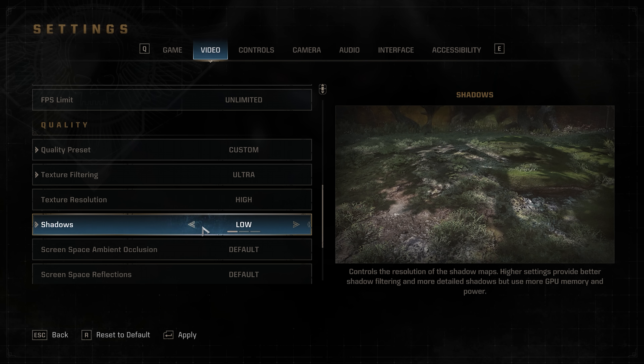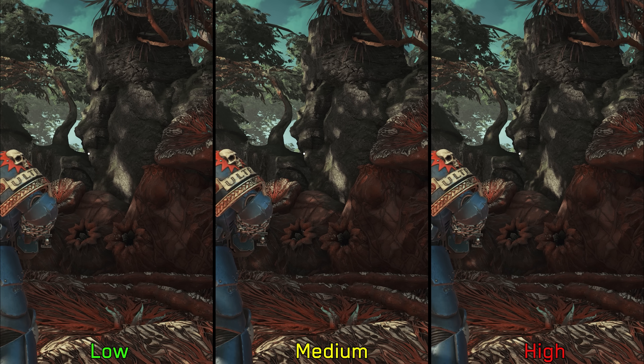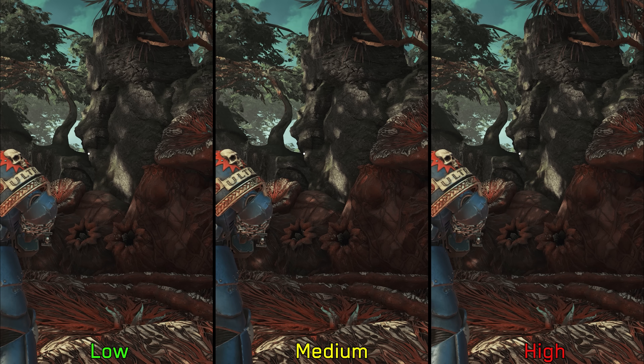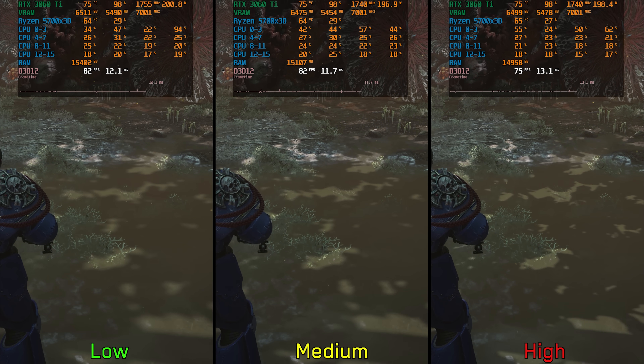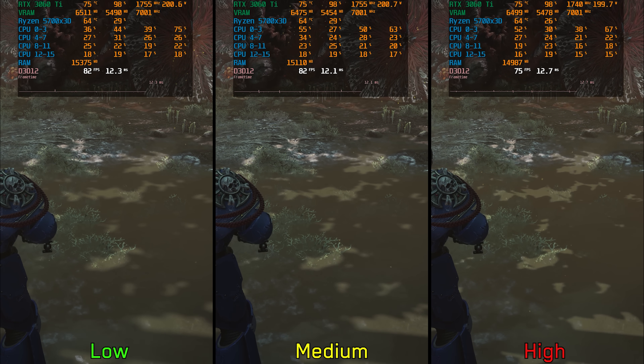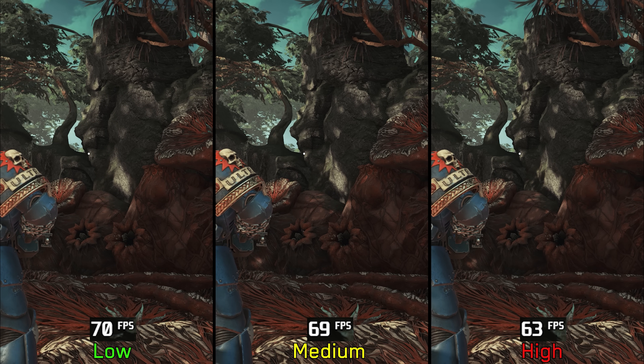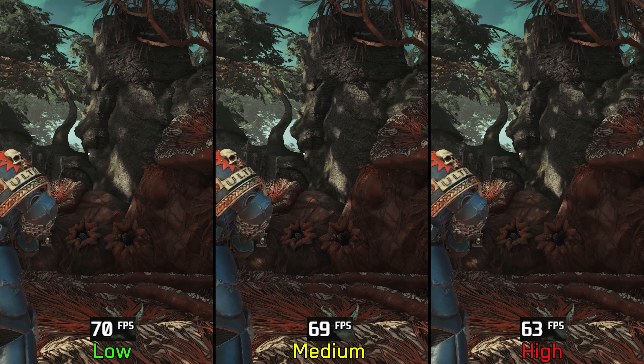Next we have shadows, and it's hard to notice the visual differences between options during normal gameplay — you have to stop and look closely. High looks sharper and has slightly more detail. Performance-wise, low and medium perform similarly, and going to high can have around 8% performance hit, or in some instances around 10%. Therefore, I recommend keeping shadows at medium.